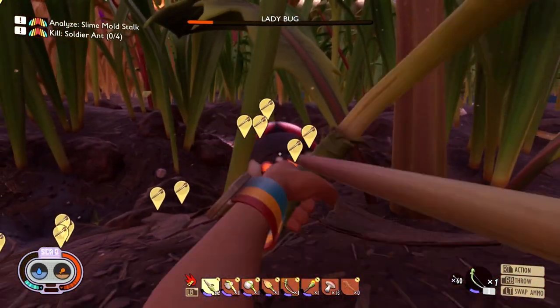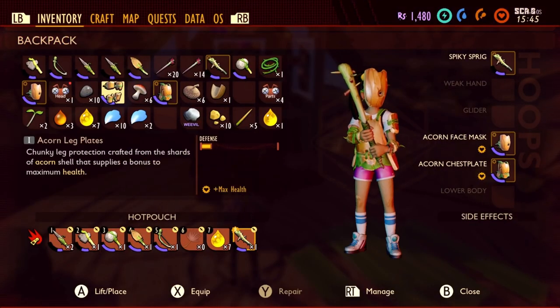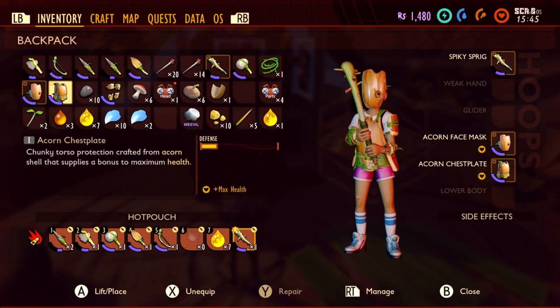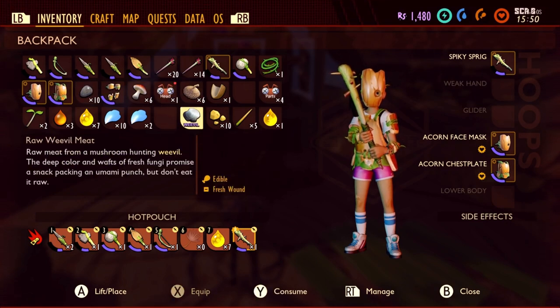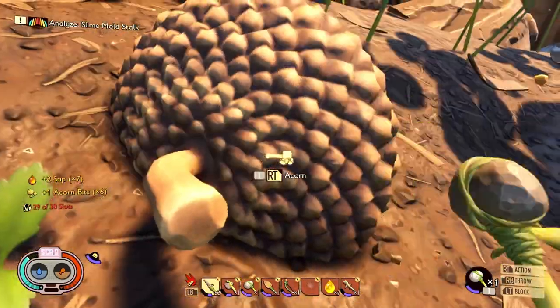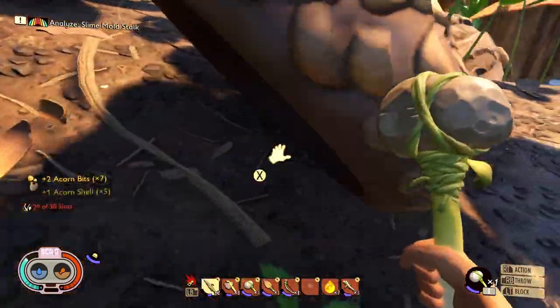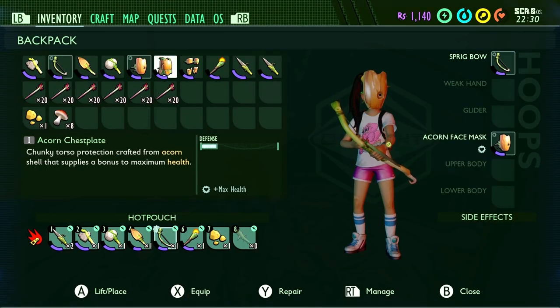Speaking of smart things to do, you can start by crafting oak armor. Oak armor increases max health and it's also the strongest armor available early game. To craft the oak armor, you need to find acorns. Acorns are all around the oak tree and you're going to need a hammer to break them apart.